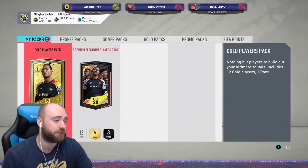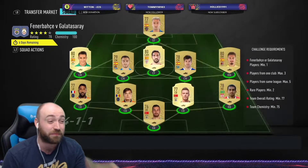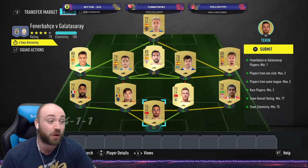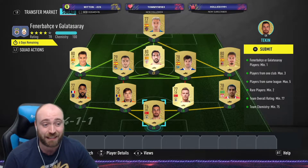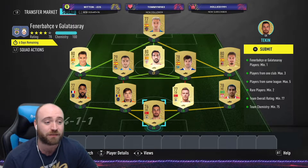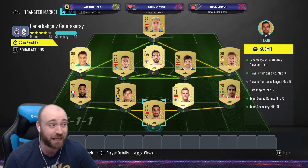Then we'll move over to Fenerbahce versus Galatasaray - not a bad SBC. Pretty easy if you just build mainly a Turkish back line because the goalkeeper is nice and cheap. Anyone from Fenerbahce and Galatasaray is fairly cheap, pretty common to pack. It's one Fenerbahce or Galatasaray player minimum, maximum of three players from one club, maximum of five players from the same league, two rare players minimum. I've actually gone for three just because I've got the players.